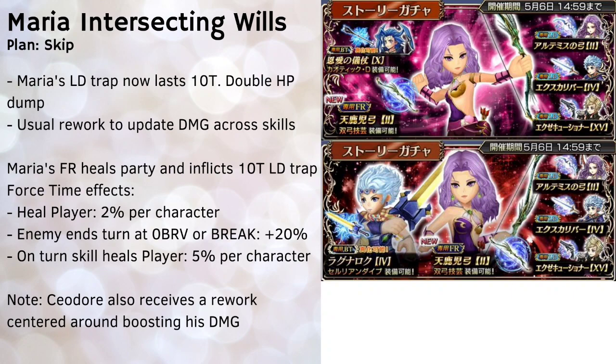The rest of her kit also gets a rework to boost damage to the current meta, though her button presses don't deal too much damage on their own since you have to consider she also does often damage on top of her on-turn damage. Along with her rework, Maria will get a new force weapon — her force attack heals the entire party and inflicts 10 turns of her LD trap. Her force conditionals are unique: whenever you heal any party member you get +2% per character healed, so healing the entire party gives +6%. If the enemy ends their turn at zero brave or in break status you get +20%, and during any player turn if you heal the party you get +5% per character healed, so +15% for all three.